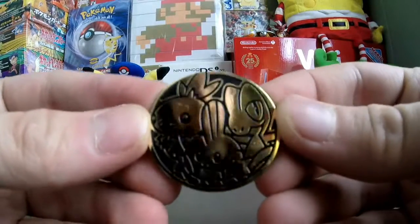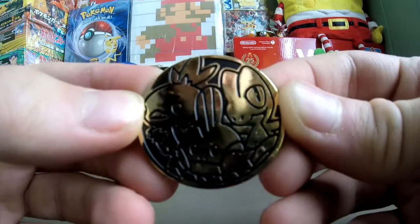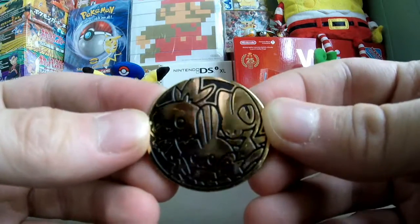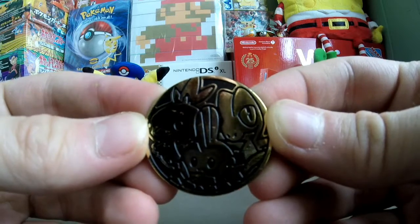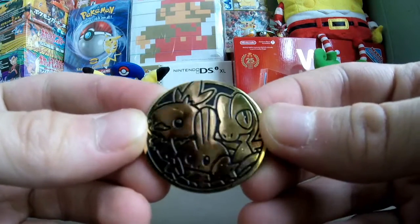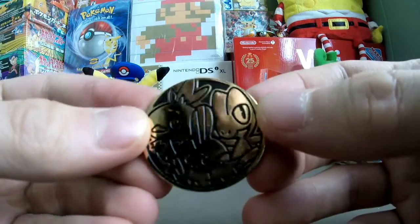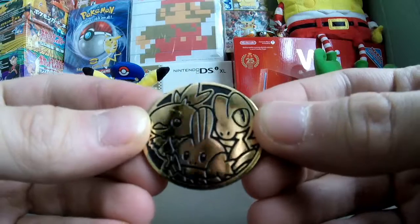This coin depicts the three starters from the third generation, or in this case Ruby, Sapphire and Emerald. It is Treecko, Torchic and Mudkip — that is really cool. I've never seen a coin like this featuring three Pokemon because most of the time it'll feature just one Pokemon, so awesome.